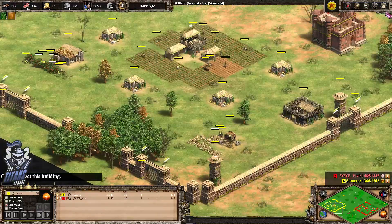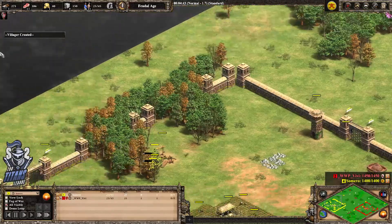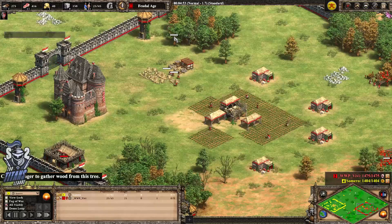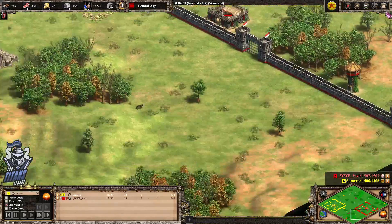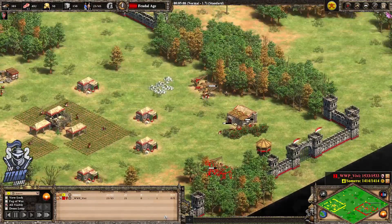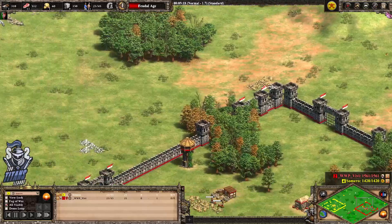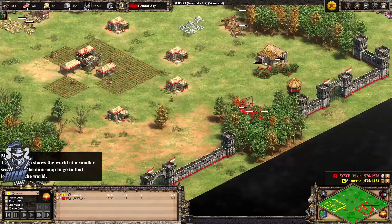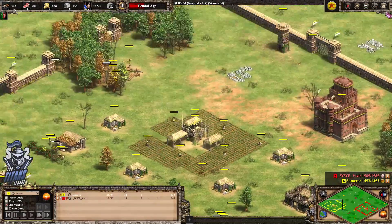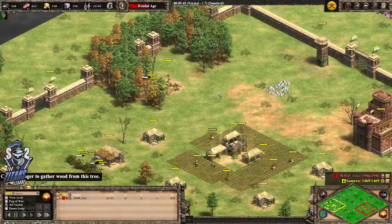The towers are dictated by where the resources spawn, which might vary a little, but they're more or less just going to shadow them. It's a bit like Arena except with less wood on the map, so players are actually encouraged to leave their bases. Eventually by the time you're going to Imperial, you've actually got to expand outside your walls. So it shouldn't be as much of an ultra late game vlaloo-vlaloo fest — it's just monks and siege.